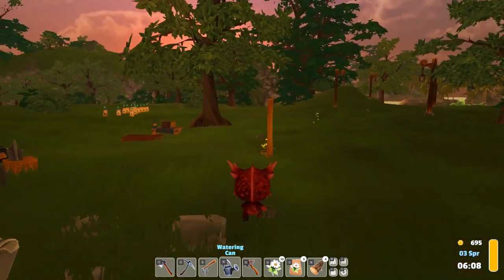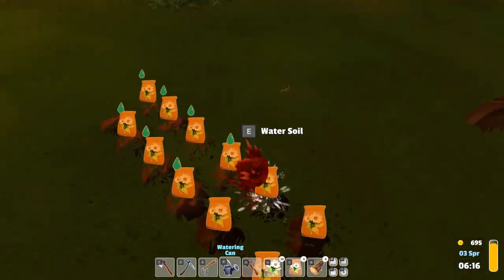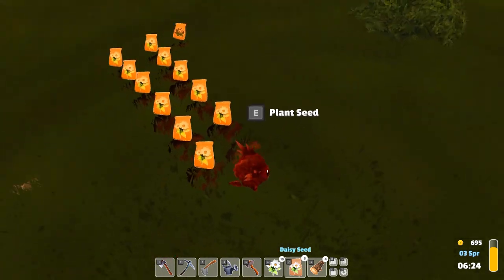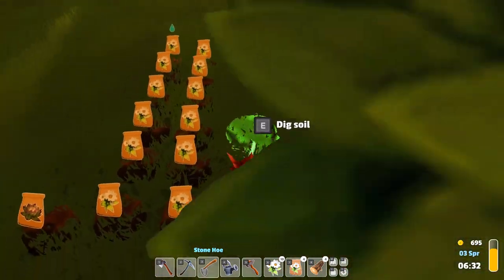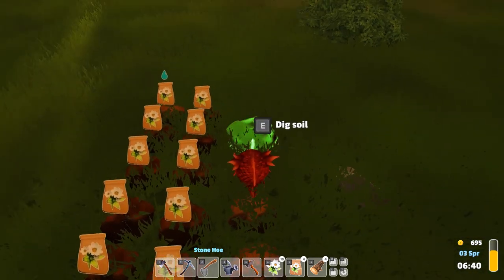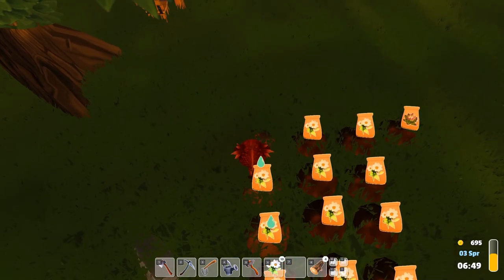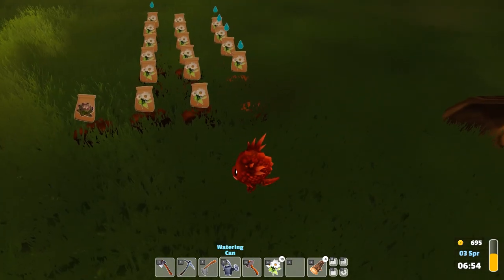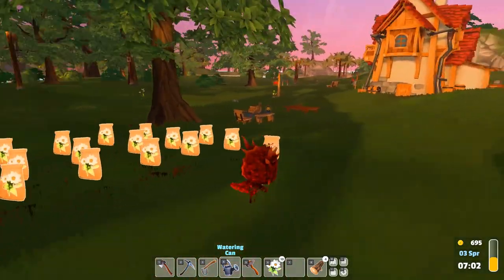I can't even keep the shop stocked with daisies right now, so upgrading probably isn't the thing yet. This watering takes a lot of energy - holy moly! I do have more seeds, so I'll plant those. Keep daisies on this side. I have what, five more? One, two, three, four, five. Plant these bad boys - yeah, this takes a lot of energy too. That's all we have.